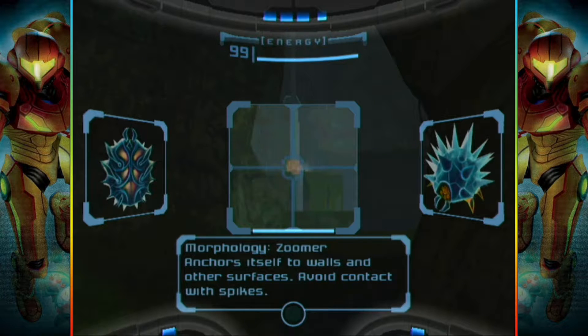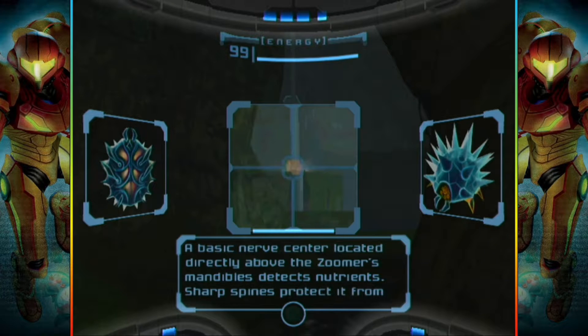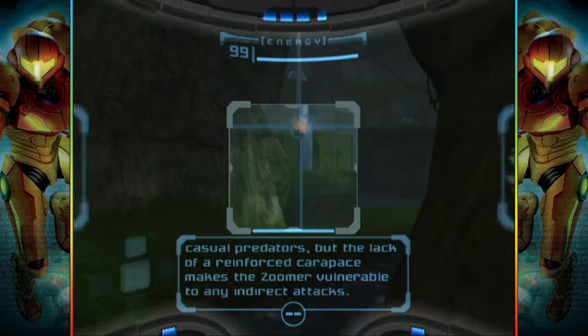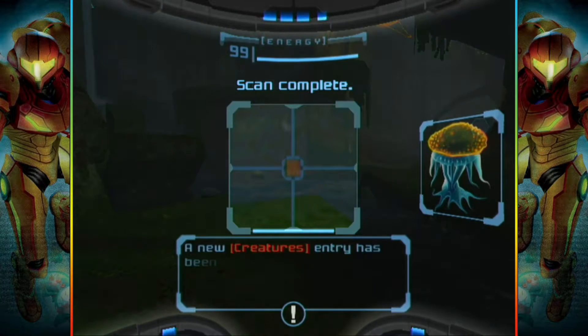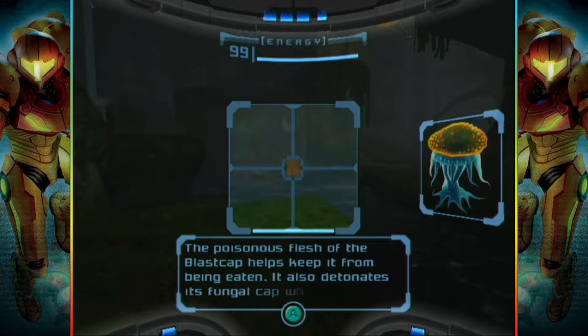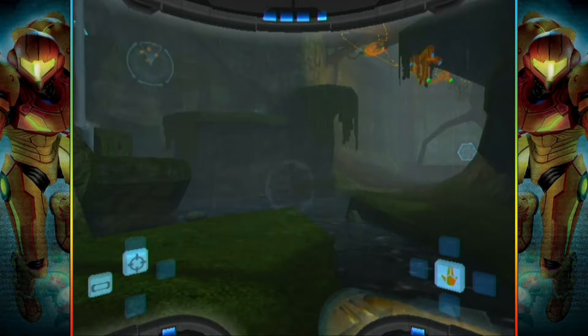The Zuma anchors itself to walls and other surfaces — avoid contact with spikes. A basic nerve center located directly above the Zuma's mandibles detects nutrients. Sharp spines protect it from casual predators, but the lack of a reinforced carapace makes the Zuma vulnerable to indirect attacks. Also, chemicals within this weed's toxic fungal cap may explode if agitated. The poisonous flesh of the blast cap helps keep it from being eaten. It also detonates its fungal cap when it senses even slight contact. So don't walk into it. Understood.